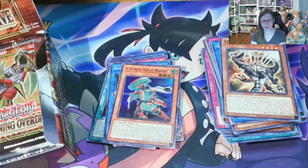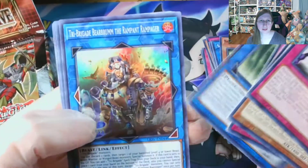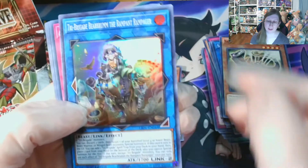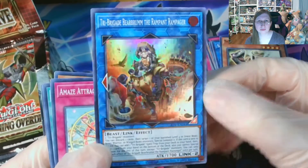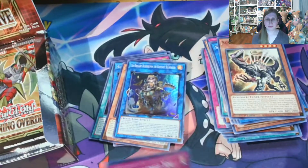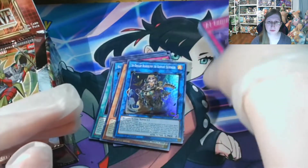Good for if you're running the Scrap Archetype. AI Challenge You. Into a Tri-Brigade — Beer Brum, the Rampant Rampager. Try saying that really fast! I really love the artwork for that. Let's get a close-up of the effect. Maze Attraction, You and AI, Hidden Springens, and Pharaonic Guardian Sphinx.